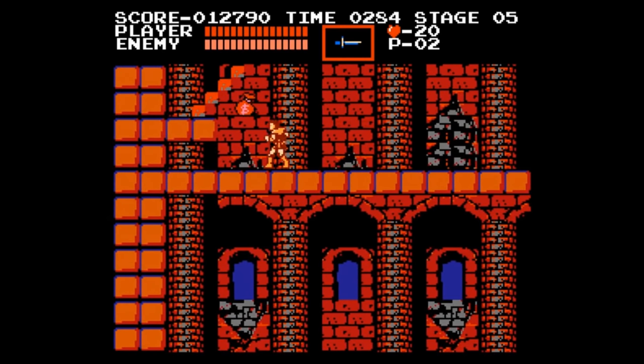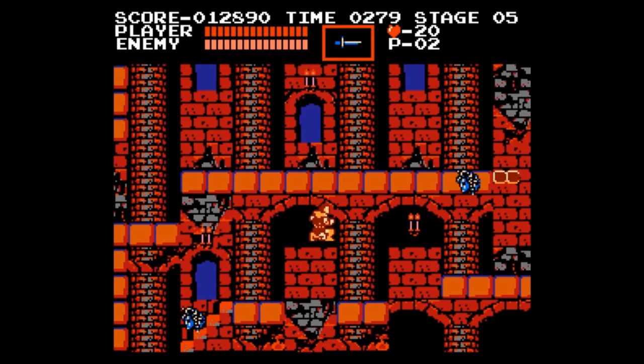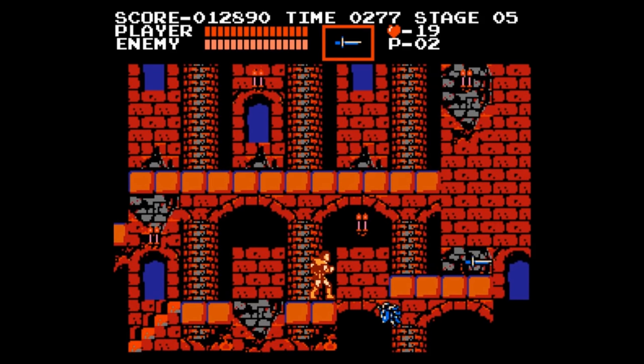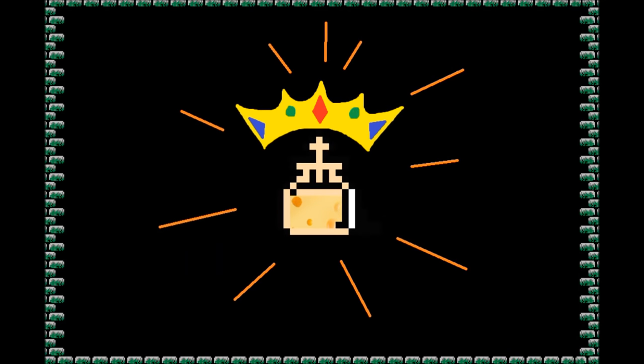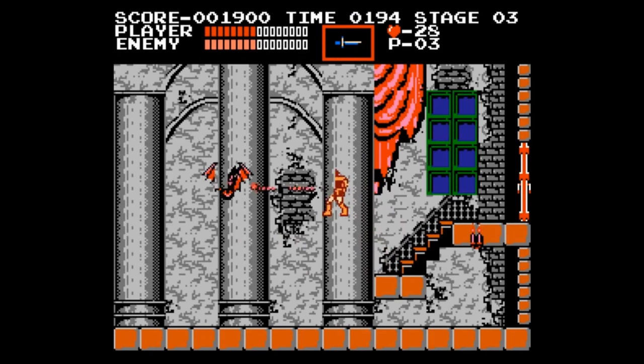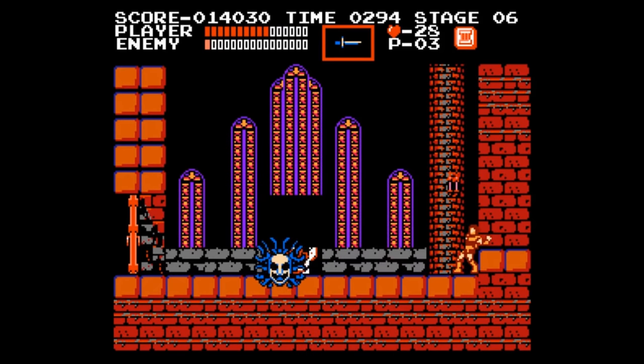So what we're going to do here is go through the game level by level, and I'm going to try and put to use the mechanics we talked about to show you how to beat the game yourself. My way is not the only way, and I'm going to try and show you some options, most notably answering the question of what happens if I lose the Holy Water at the worst possible locations. I won't be showing alternate methods for the first two bosses, because their ideal weapons are after the last spawn point, and they're both as simple as whipping a lot to beat.